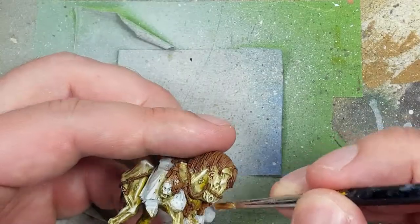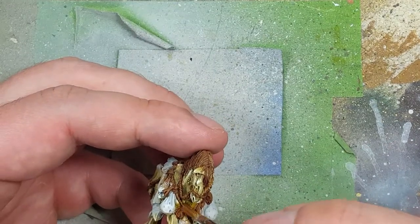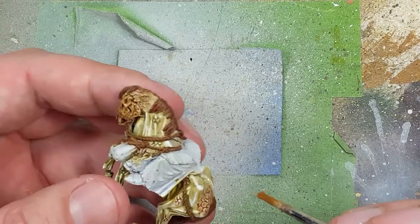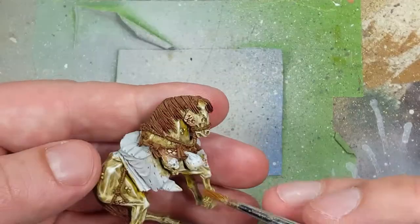And then once that's done, I'm going to overbrush. In some places there are knots where hair is tied to the ropes, and this is just going to help with the rope part of the hair tie.